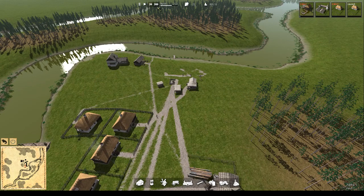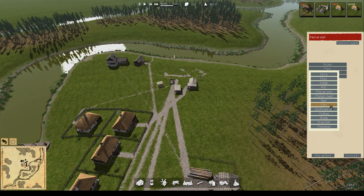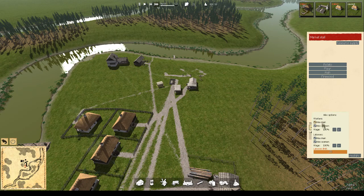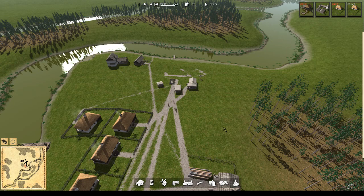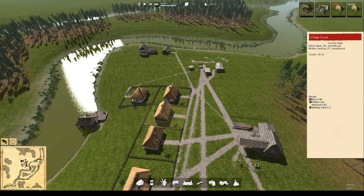Next thing we want to do is set up our markets. We will be doing potato, flour and fish — that's all we'll have probably for this year. The other one we do need is firewood. Let's employ our worker — once again you've got male and female, so I will just choose females and hire a worker. The important one here is the firewood, so as we start coming into winter we want that covered.